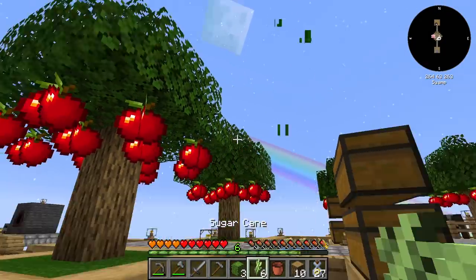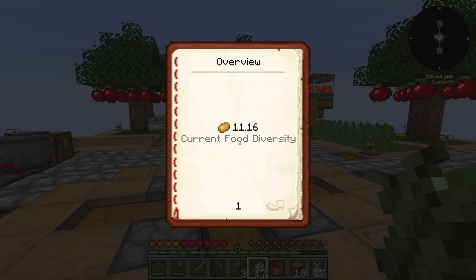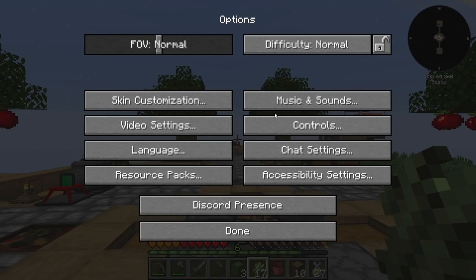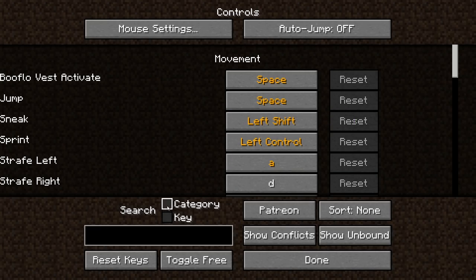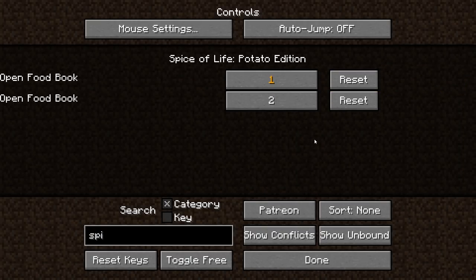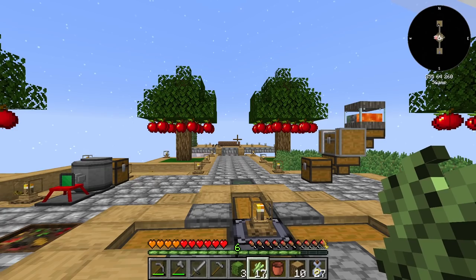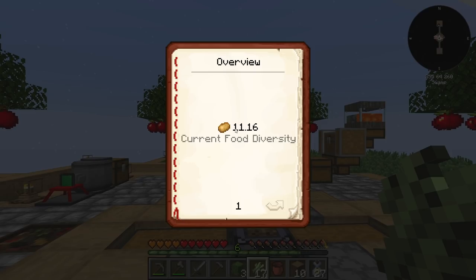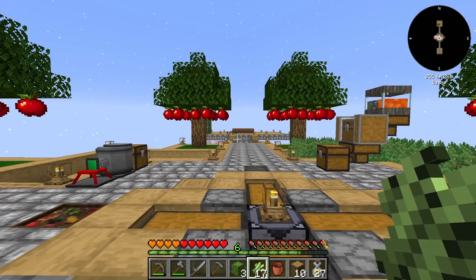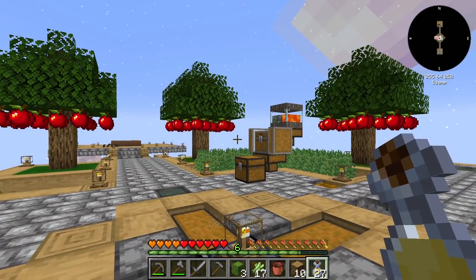You may notice I actually have extra hearts right now. We have a mod in here called Spice of Life. I have it set to two — I had it set to one and I don't think it worked right. Let's set it to maybe five. This is the book from Spice of Life — it says current food diversity is 11. With that we should have buffs, though I'm not sure why they're not showing right now. Maybe I have to eat something.